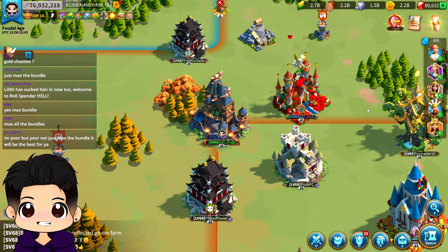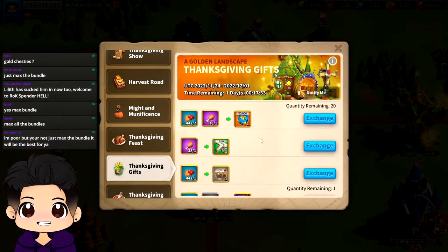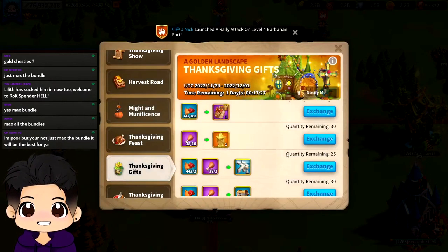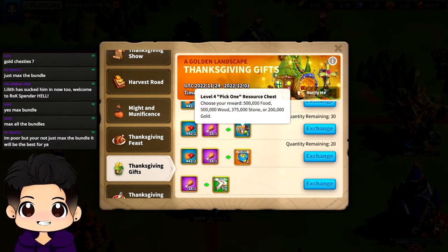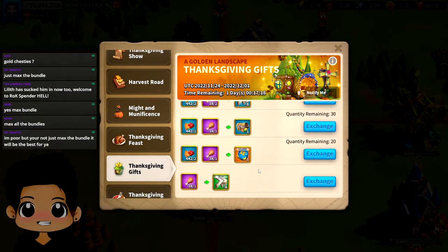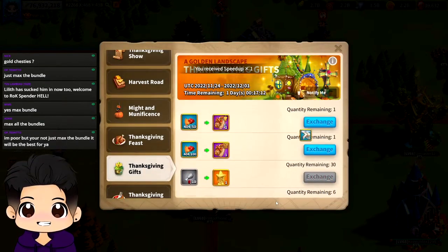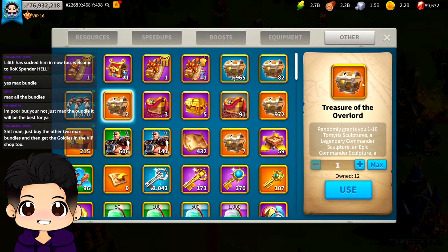Chat says to max the bundle, but there's nothing left to buy with the turkey legs anymore, so I don't really need to. I'm just going to buy the speeds. What else is there to buy? I don't need those 30-minute speed-ups — that's a waste. Alright, buying the speeds — nice, nice, nice.